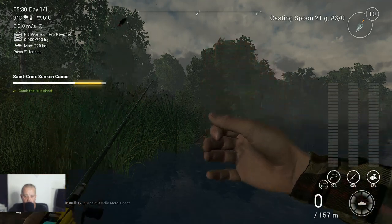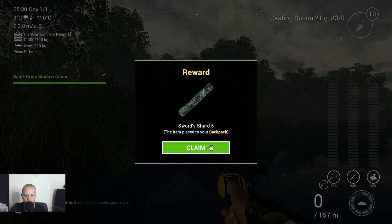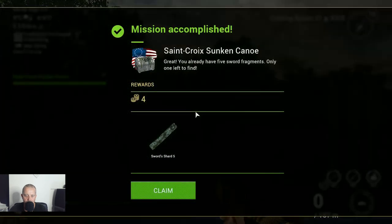Let's keep it and check what we got. Sword shard number five — we need one more. So let's claim it. Mission accomplished. Four coins also. Very nice.